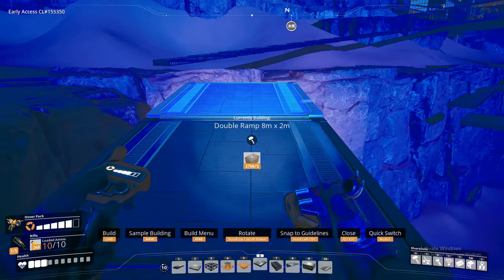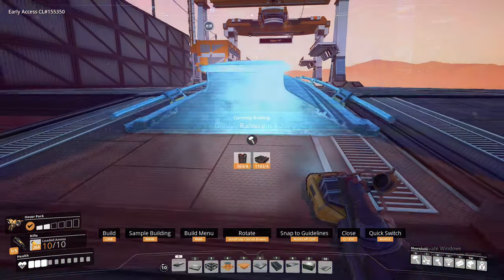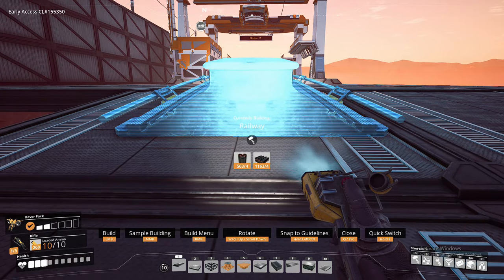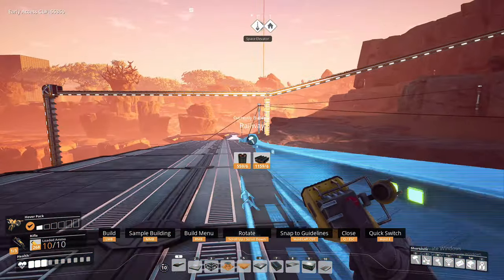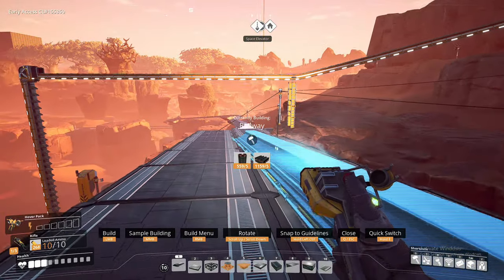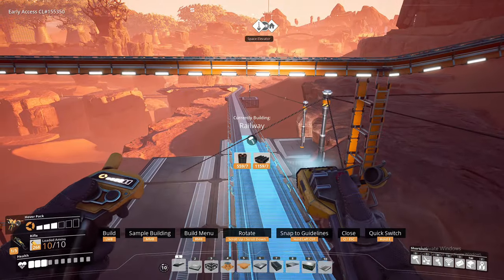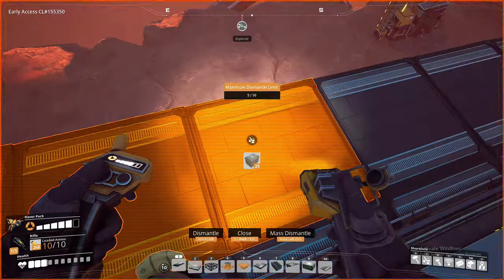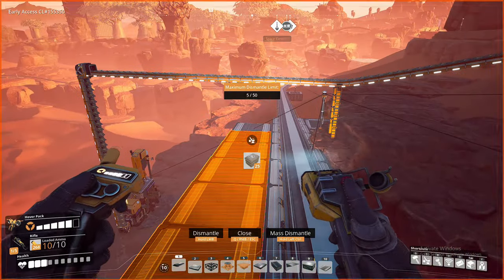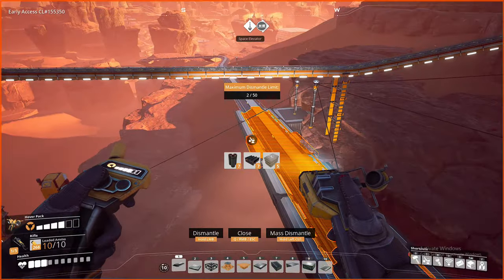That does look pretty close. Just need to add this last section of track, get it in line and join that up. There we go, fantastic! The AI factory and the control rod factory are now on the main line. I'll delete some of this temporary stuff and get back to the sulfuric acid factory.